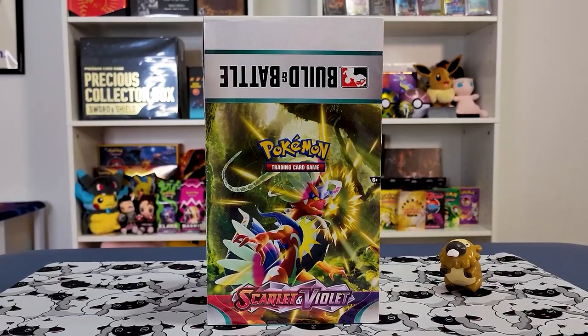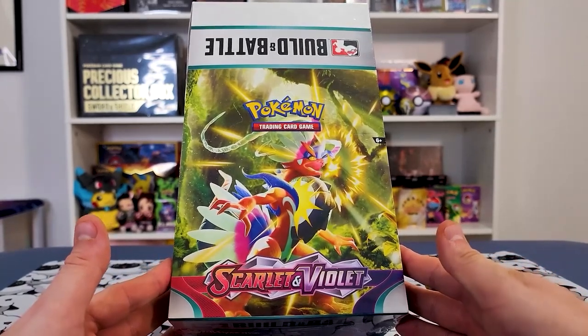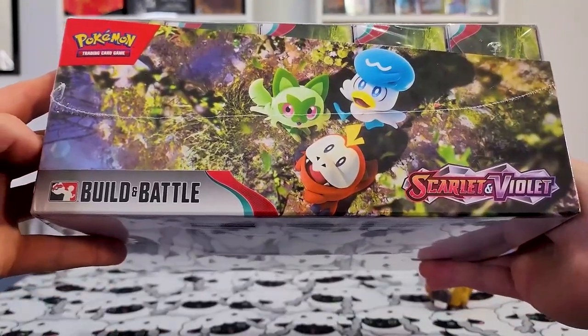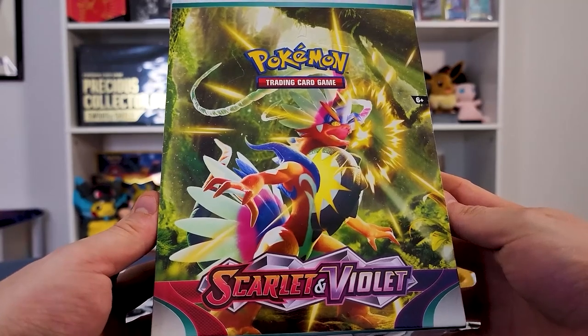We're back with the Big Wumbo. Today is special because we have an entire case of Scarlet and Violet Build and Battles to open. On the front you have Koraidon, Miraidon down here, the new starters on the side, and some fun text on deck. Let's rip this open and take a look at everything inside.